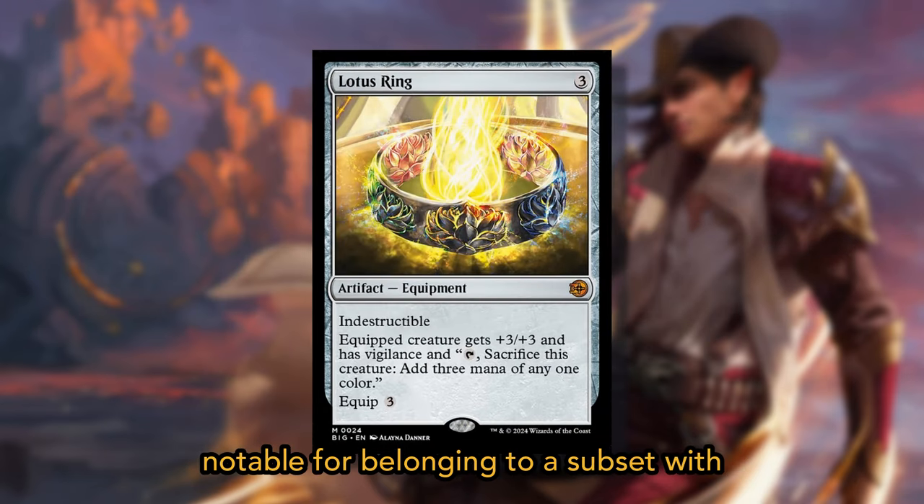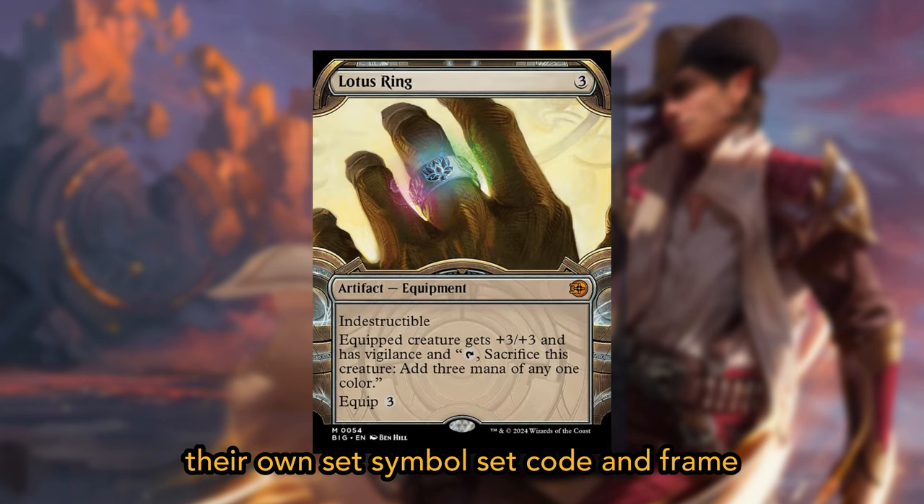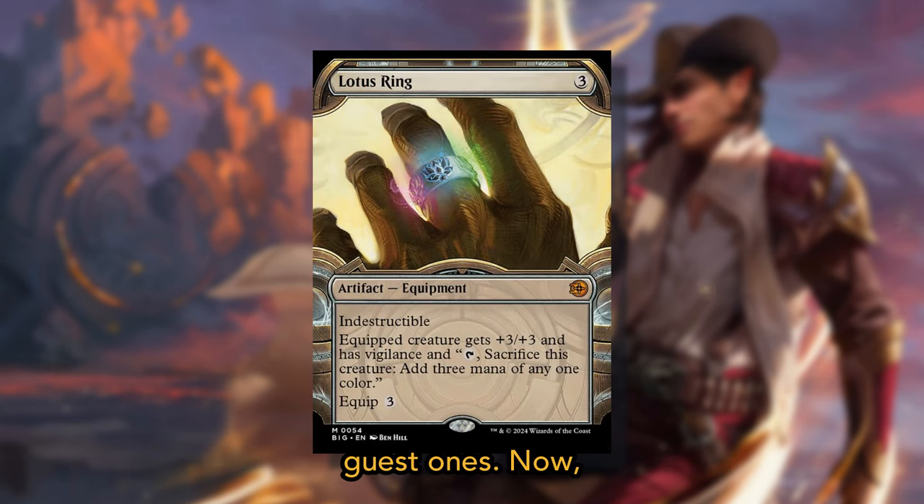The Big Score cards are notable for belonging to a subset with their own set symbol, set code, and frame on selected cards, just like the Special Guest ones.